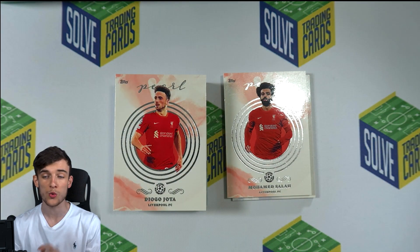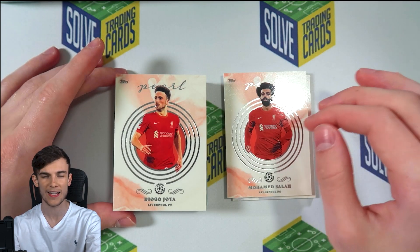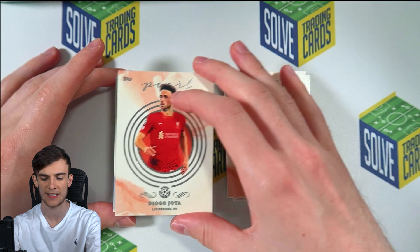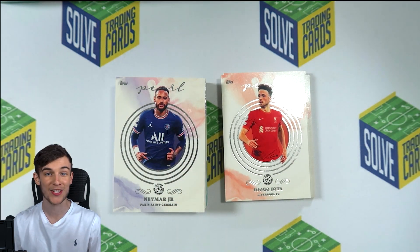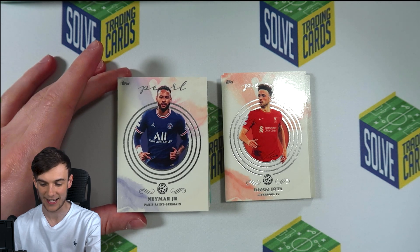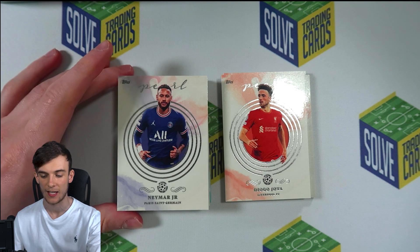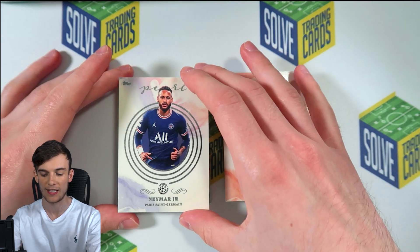What's next? Diogo Jota — two Liverpool ones in this box, that's nice. Next card: Neymar Junior. Nice card — these are pearls. We haven't got a legend yet. I want to see what these legends are like. Let's see if we get a legend next.